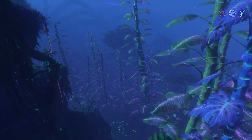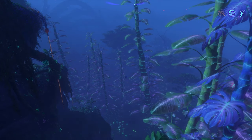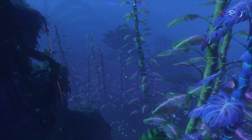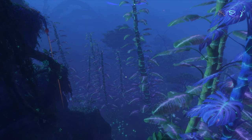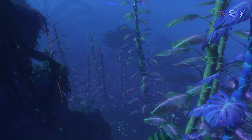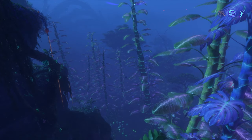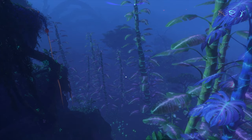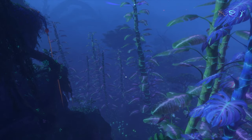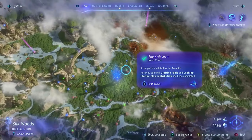Next up we have fall damage, and fall damage is definitely a thing in Avatar Frontiers of Pandora. If you are high enough, you are going to die when you fall. You will eventually get access to a flying mount known as an Ikran, which will save you if you're high enough because you have the ability to call it in mid-air. But anytime before you get that mount, if you want to lower the amount of damage you take, you can go and get the soft landing ancestor skill.